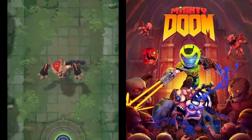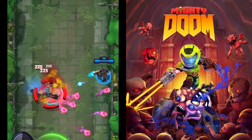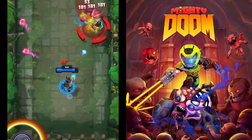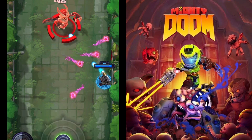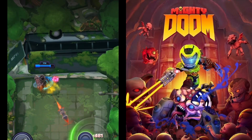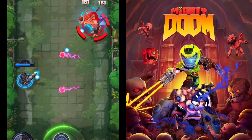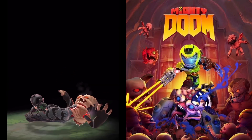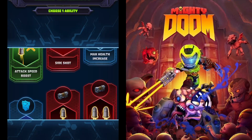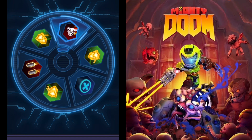After you link everything and equip your gear, jump right in. All you do is move and he shoots automatically. You have a secondary weapon — either the rocket launcher, gauss cannon, or others — which has a cooldown after firing. Your third weapon is your special, which can be the Crucible, the BFG 9000 — yes, the BFG is back — or the chainsaw.